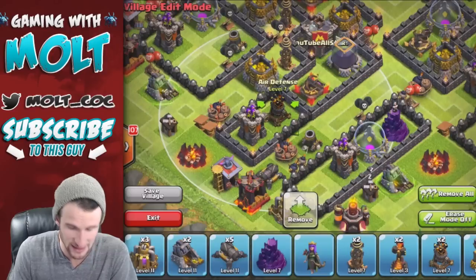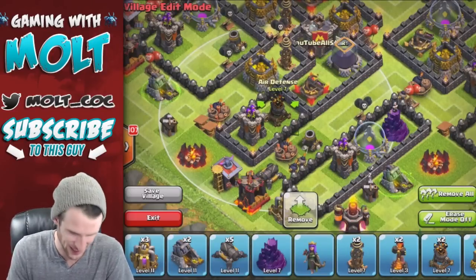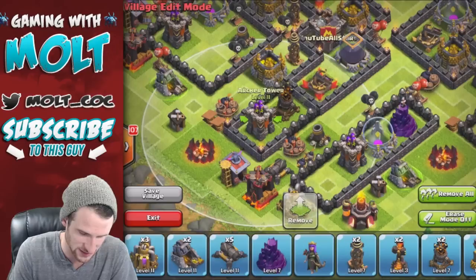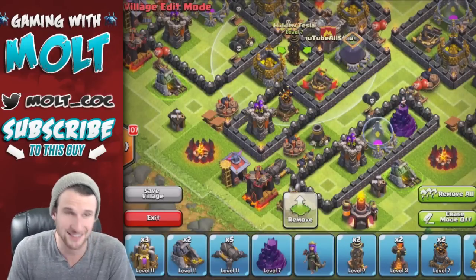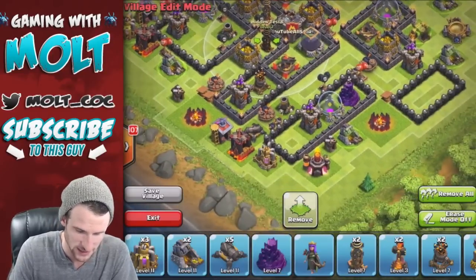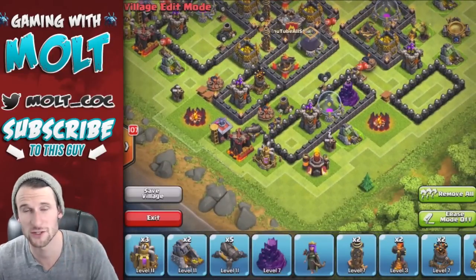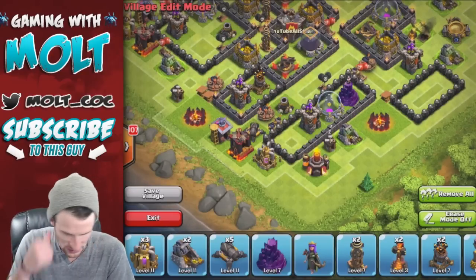We have this archer tower right here protecting this air defense, and then this X-bow protecting both of those, and the tesla even comes in and protects that air defense. So we've got a lot protecting that air defense. Now if somebody drops a rage spell we're screwed pretty much when it comes to those two buildings.